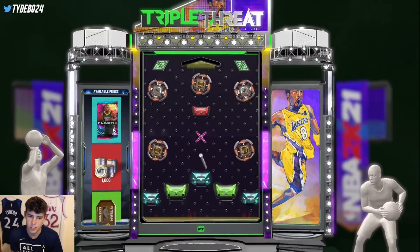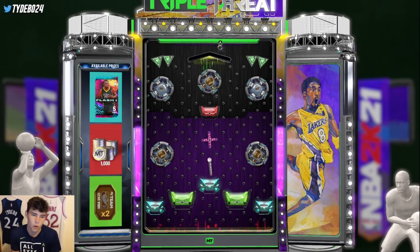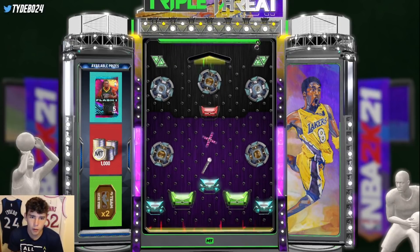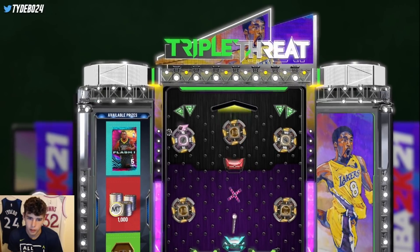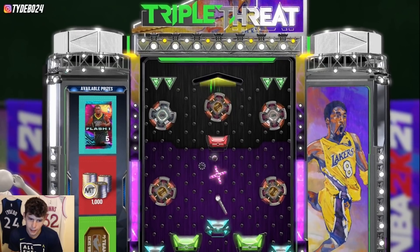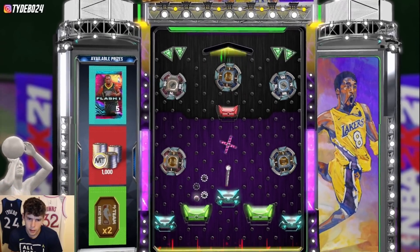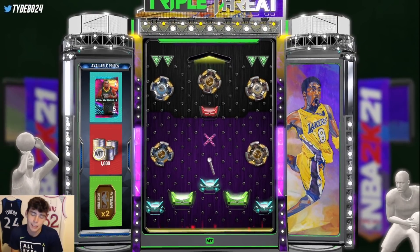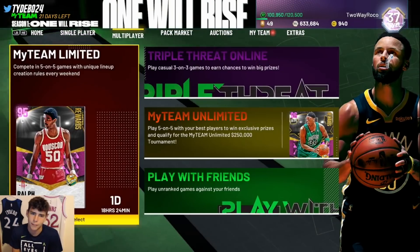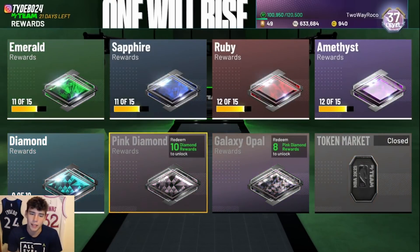On the board for the Stockton locker code, the flash pack is probably the best bang for your buck, but tokens aren't bad if you can hit some token wheels. I'm going to drop it somewhere to make sure I don't hit red right away — my main goal is blue or green. I got two tokens — that's fine, I'll take it. Tokens aren't super hard to get this year if I play budget triple threat online.